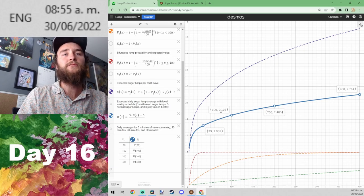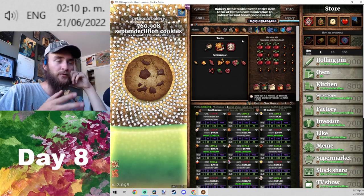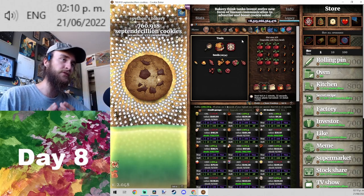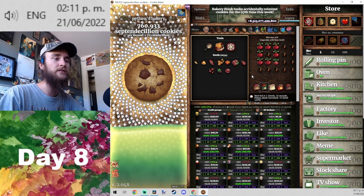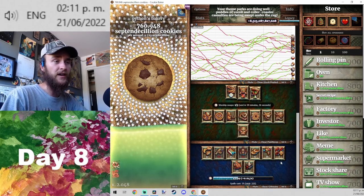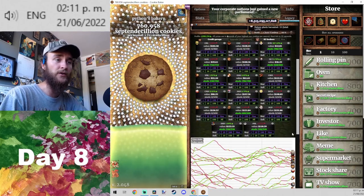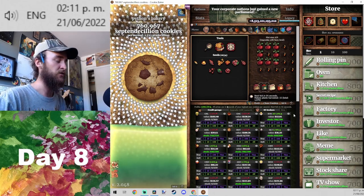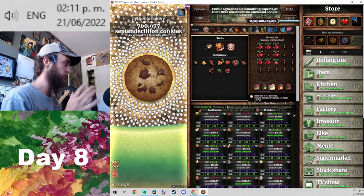Even at 100 multi-saves we're only averaging about two sugar lumps per day — one less than what we need. I think it'll be a lot better to try to farm juicy queen beets for those last few sugar lumps rather than trying to complete the garden. Completing the garden is hard; farming juicy queen beets lends itself nicely to the other parts of the speedrun. We need 999 spells cast, lots of golden cookie clicks, and gaseous assets from the stock market — all achievable with semi-active gameplay.